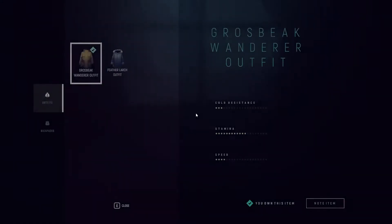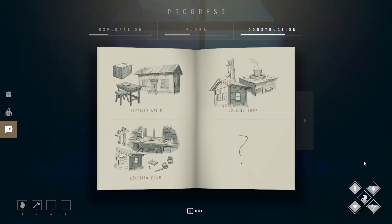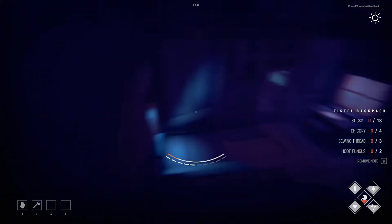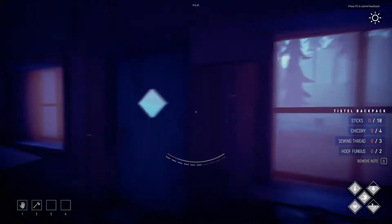Now that we have a little bit of extra speed and a better outfit, why don't we try for a backpack? Let's look at backpacks — which one can I reasonably make? I don't really want to use the dog skin. This is the one I want to make right here but I need chicory. I have the hoof fungus, I can make the sewing threads, I can get sticks — chicory is the only thing I'm missing.